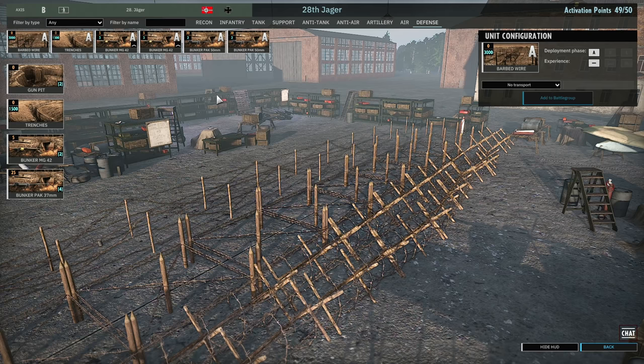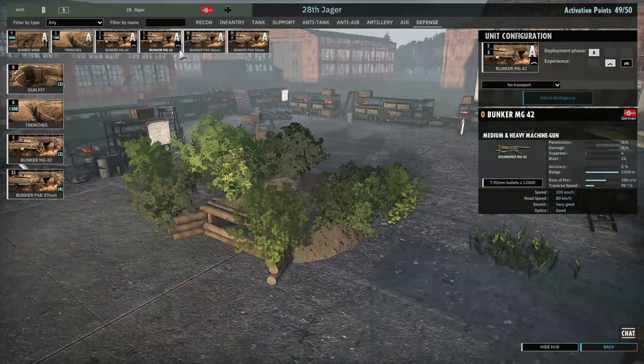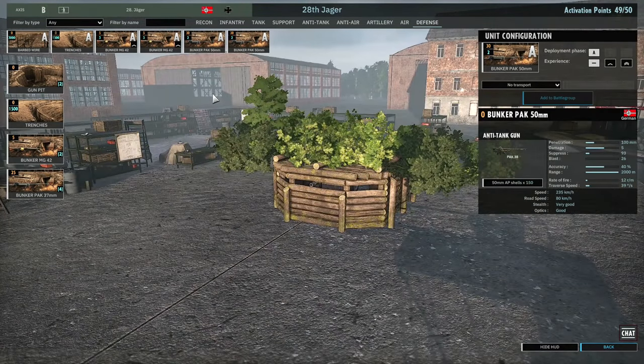For defenses, I'm keeping things simple as always — one card of barbed wire, one card of trenches, two cards of MGs, and two cards of the Pak 50mm bunkers. They are all brought in with the lowest veterancy possible to increase their availability for use in breakthrough.